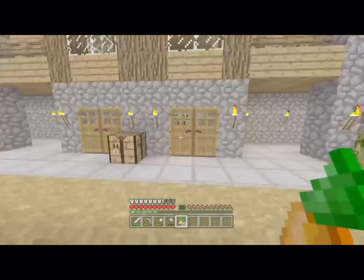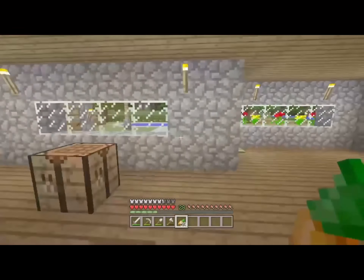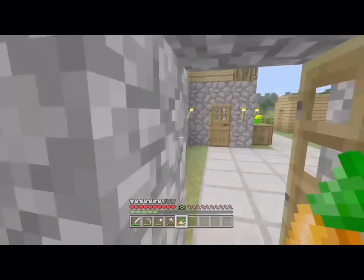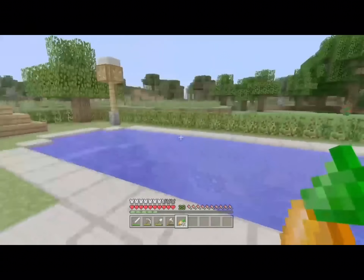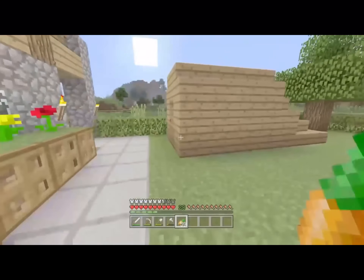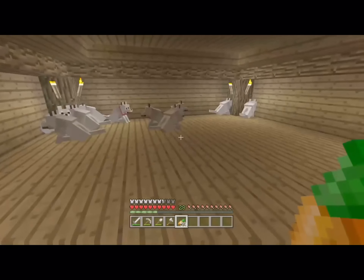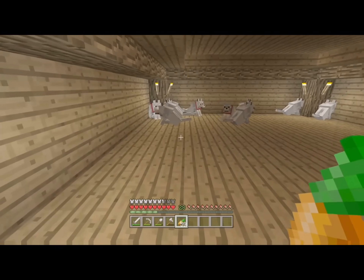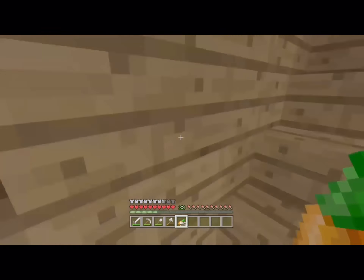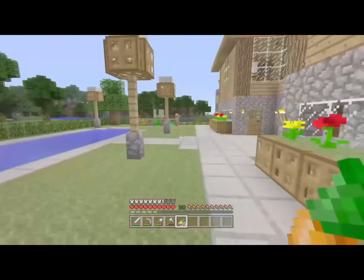Here's another house you might be familiar with — here's my really main house. I'm not actually done furnishing it. Here's the backyard and the pool — you can see some lights. Down here is my dog house, and you can see I have a bunch of dogs. But instead of going out to the woods to look for them, I just breed them since that's way easier. I should breed them again soon.